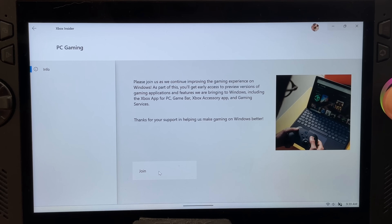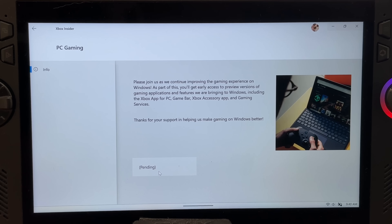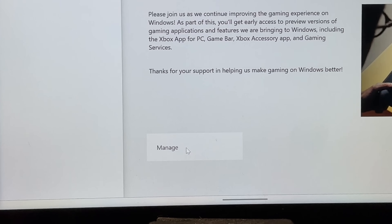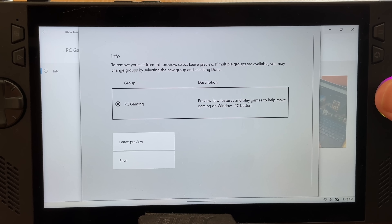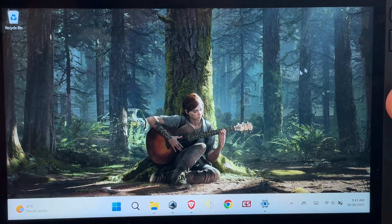Hit Join and this will take a few minutes as it enrolls us into the program. When it's finished, it should change from Pending to Manage. Click this and we can see that we're now enrolled into the PC Gaming preview program, which is great. We can leave at any time by clicking the leave preview button, but I'm going to hit Save and then close the Xbox Insider Hub app.